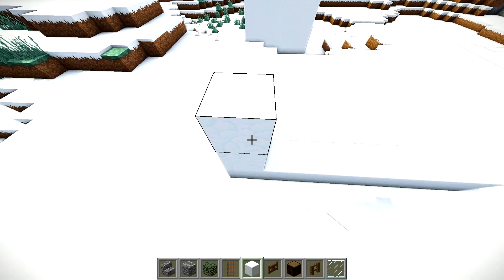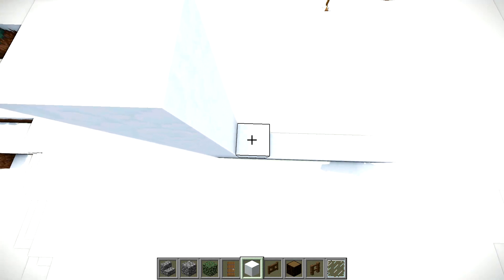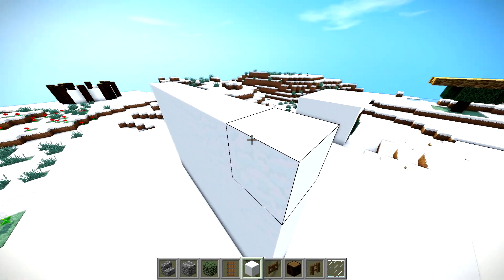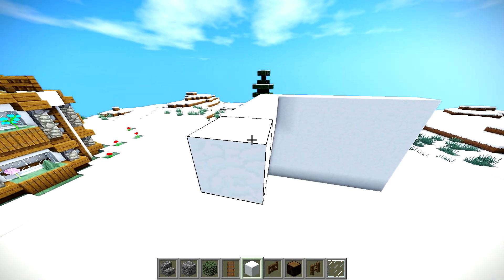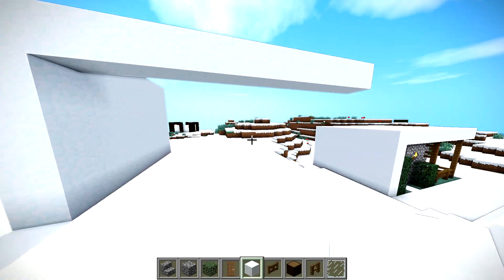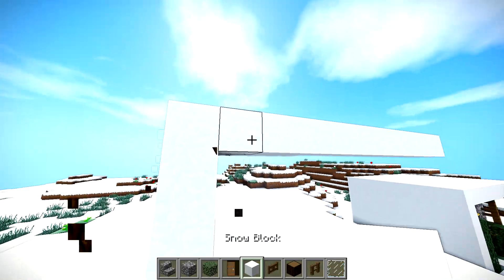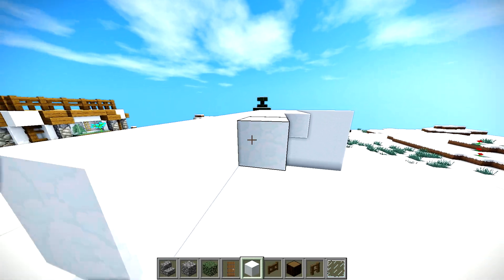We're going to go up 5 blocks. Let me turn the render distance down just a little bit. You want to just build these all up to be a total of 5 high. And then we're going to bring them over where the actual cobblestone structure is going to be. The total length on top is going to be 11. So it looks like we're a little small here for room, but basically I started at 2 because I'm counting this block right here as also being 1. All we're going to do is just make this entire snow into this shape right here.